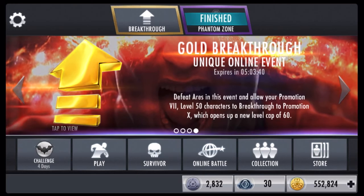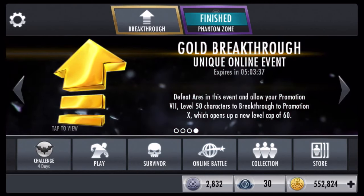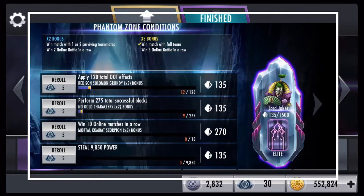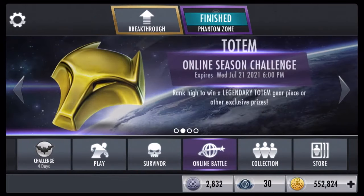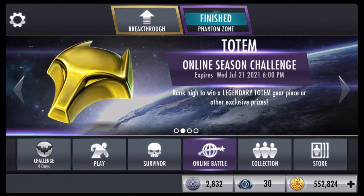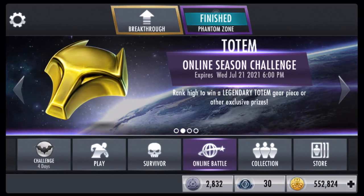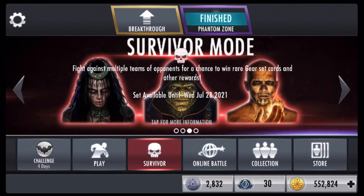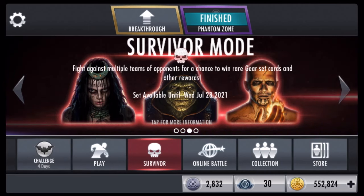Next up is the Phantom Zone, which is in my opinion one of the easiest ways to get Nth metal, along with Online Battle. Phantom Zone is easy because some of the challenges you're doing anyway without really trying — like tagging out or dealing DOT damage. However, Phantom Zone is not permanent: it's here for two weeks, gone for two weeks. It's not consistent, which is why it's not the absolute easiest method.